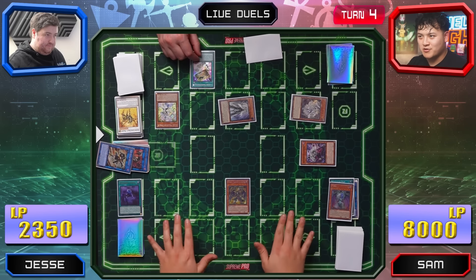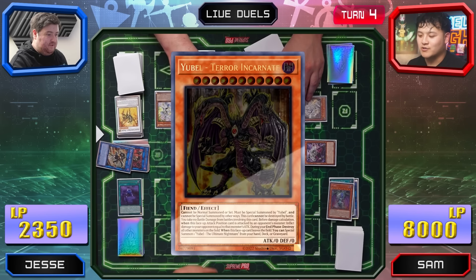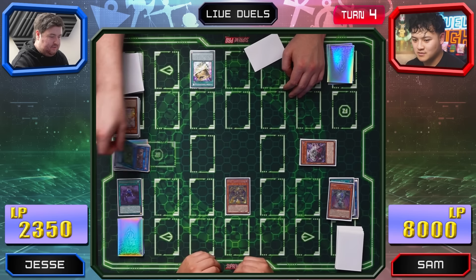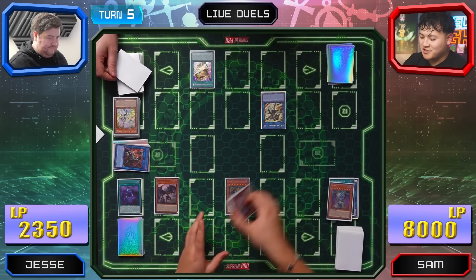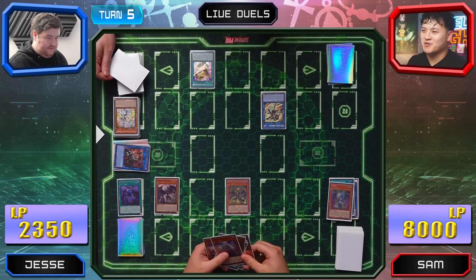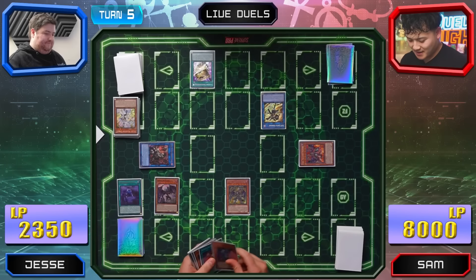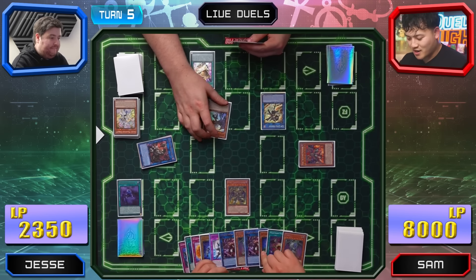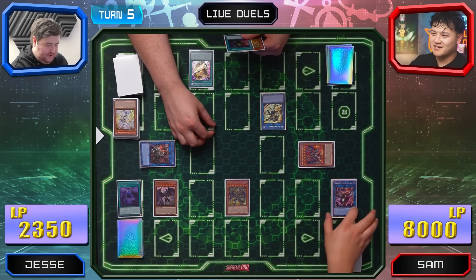I'll trigger the end phase — I'm not using the effect, I'm passing priority to you. So I have to destroy it now — destroying everything. And SP resolves. This is insane, because whenever my Ubell leaves, the other one comes back. I can summon this one from the banishment. You drew Nightmare Throne for turn — you were so lucky. Can I read this? Of course. I also forgot Yama's effect.